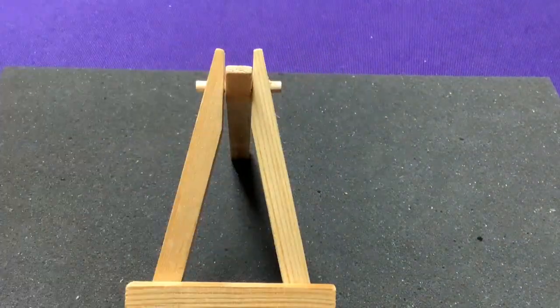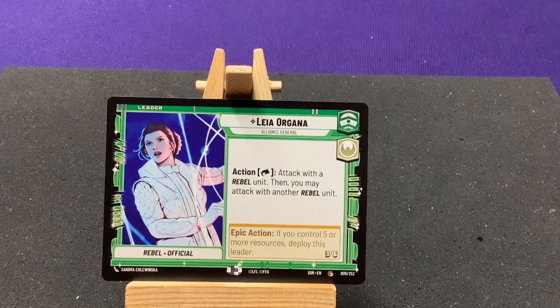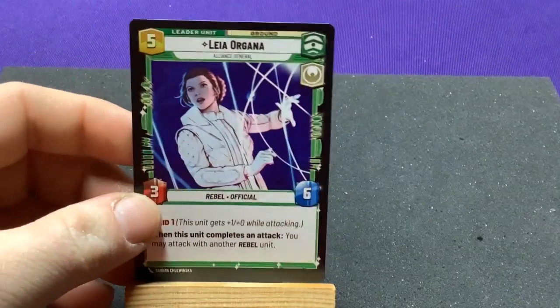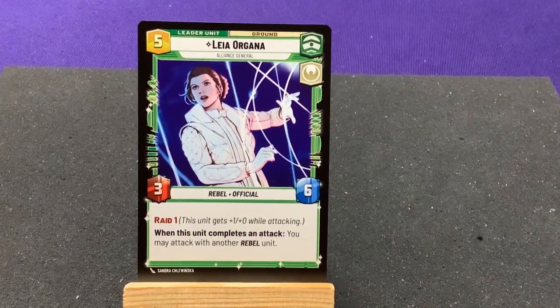I got a legendary route! From the pack art — Leia Organa, Alliance General. Reaction: attack with a rebel unit, then you may attack with another rebel unit. Wow, that's pretty nice. Flip her at 5 or more — she becomes a 3/6 with Raid 1, plus 1 while attacking. When this unit completes an attack, you may attack with another rebel unit. Nice.